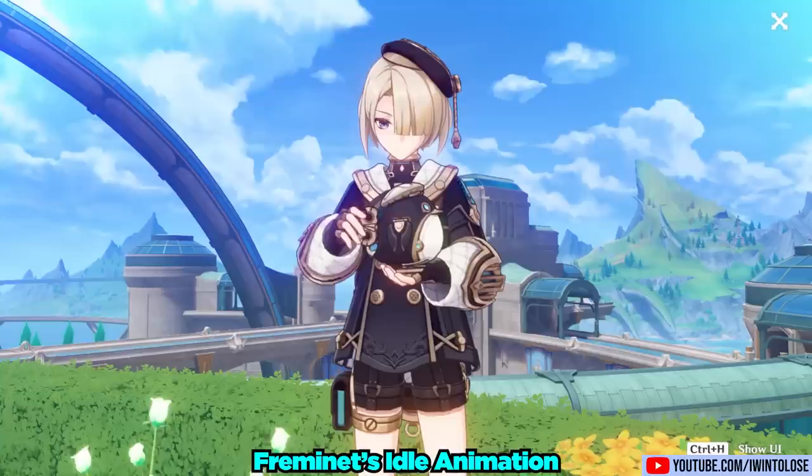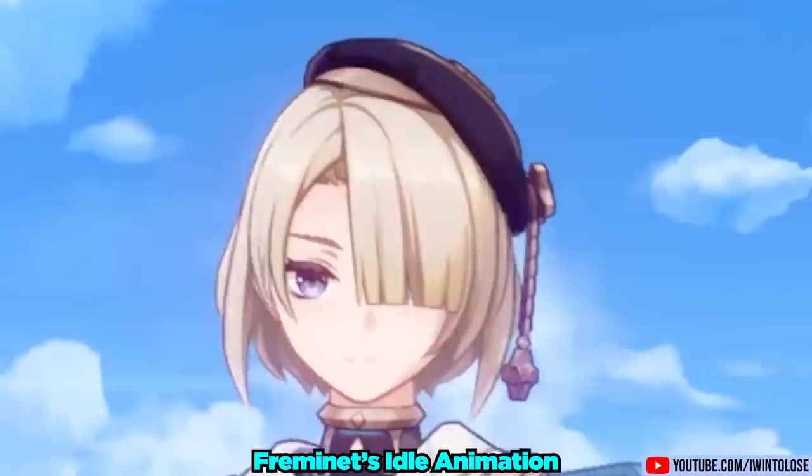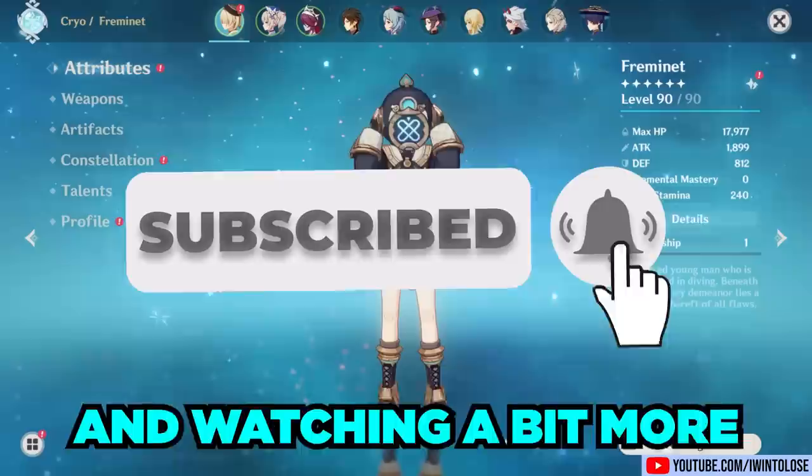Freminette is a new 4-star cryo-claymore character, fully equipped with self-esteem issues and with the iron will to isolate himself from other humans as much as possible. Freminette appears to be our first playable character with Freckles decor. Will he shatter our expectations and rise above his lore, or will his performance be disappointingly poor? Find out by smashing that subscribe button and watching a bit more.